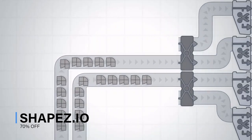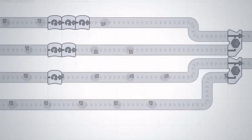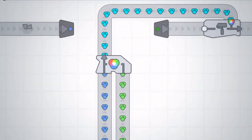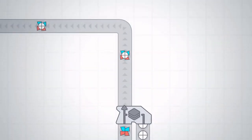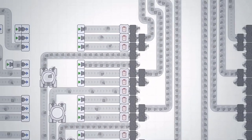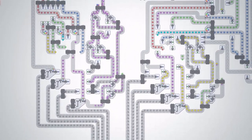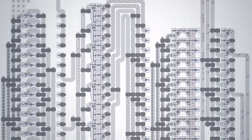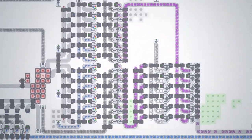In Shapez.io, you're in charge of designing and building factories to produce and transport shapes. It's kind of like Factorio, but without the critters and in a totally different setting. The game is set in a 2D world and tasks you with building conveyor belts, machines, and other structures to transform raw shapes into finished products. You must carefully plan out your factory layout and optimize your production process to maximize efficiency. The game has a super simple minimalist aesthetic and is easy to pick up but offers plenty of depth and replay value. Also, Shapez.io 2 is on its way. You can grab the full version, which includes the puzzle DLC, for a juicy 70% off — literally only a couple of bucks for hours and hours of fun.